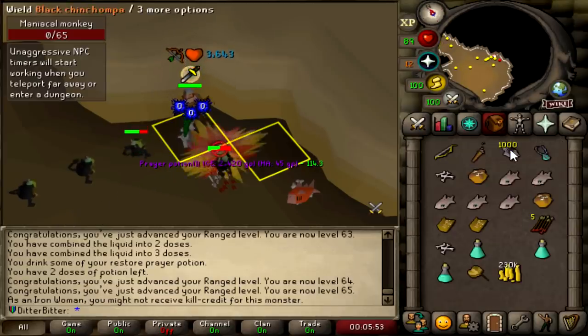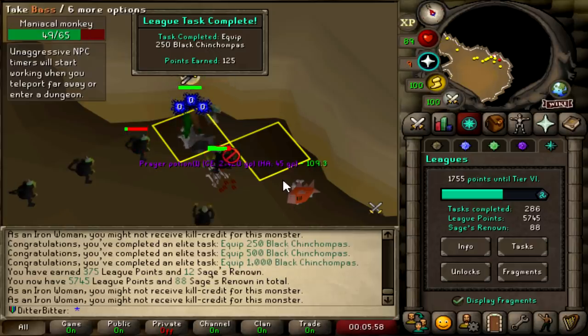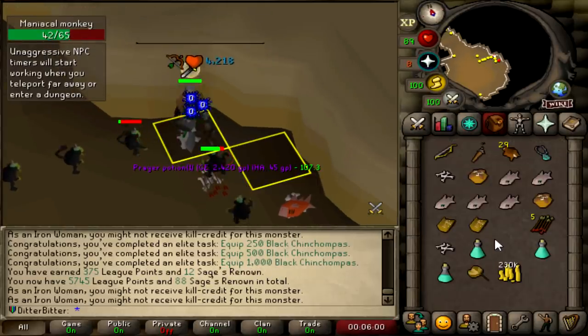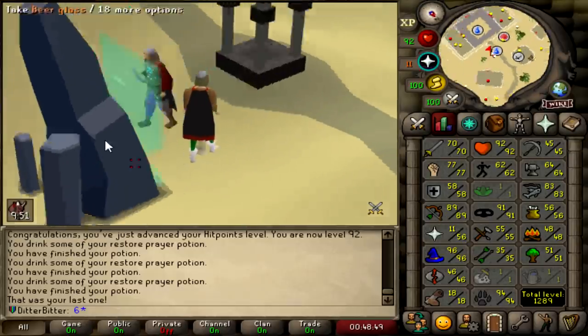Let's watch these League points fly up - 5,370. Equip 250 Black Chinchompas. Equip 500 Black Chinchompas. And equip 1,000 Black Chinchompas. Just like that. Ran out of chins. Got to 89, almost 90 range.